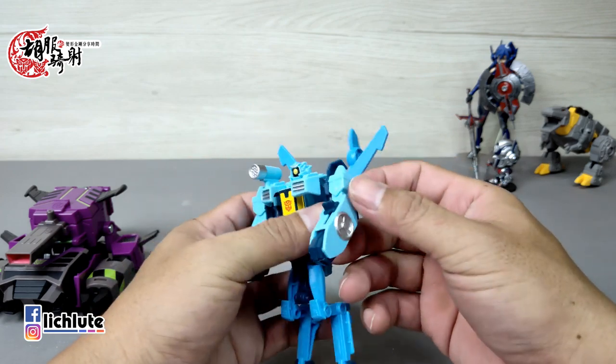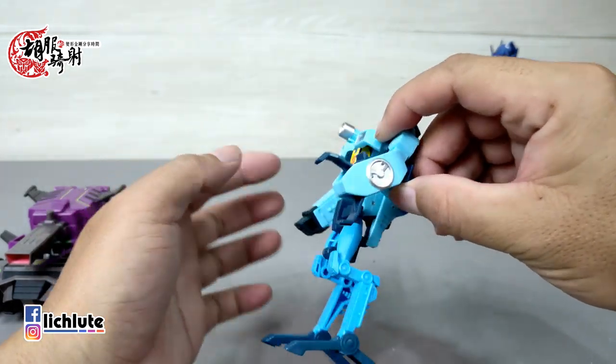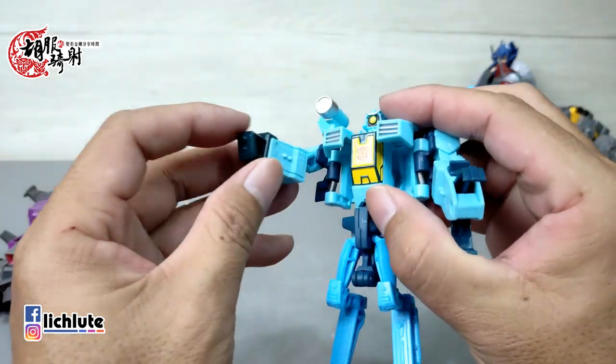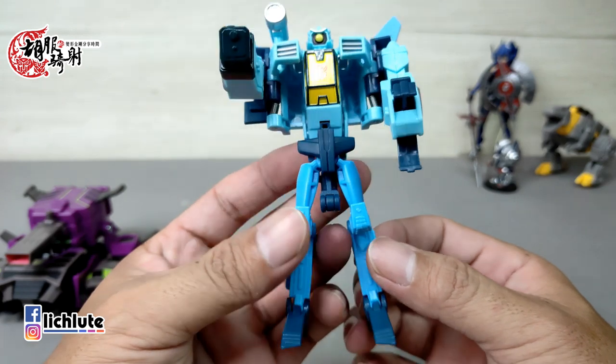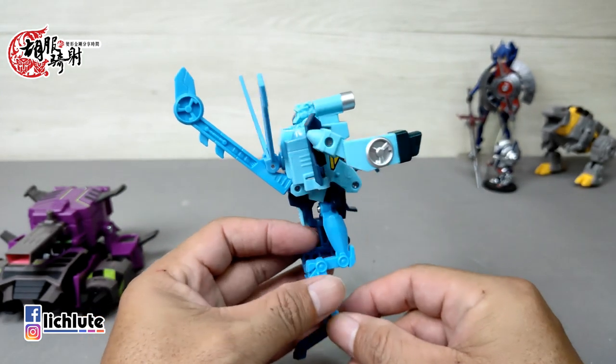可动的话只有手部这个地方，360度转动做不到，因为后面造型会卡住。这个部件记得要把它推出来，还有一个联动装置，两手是不对称的造型。这个地方翻不出来，腰身全部卡死，头也是卡死的。它有一个黄色的单眼眼珠，变形的话非常好玩，造型就是这样子。